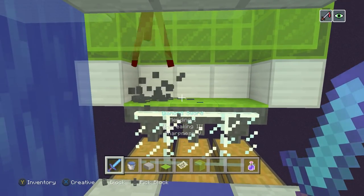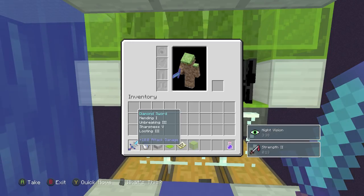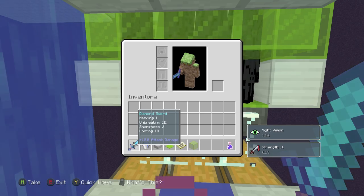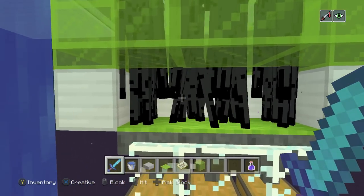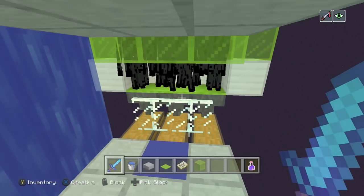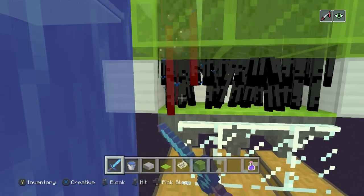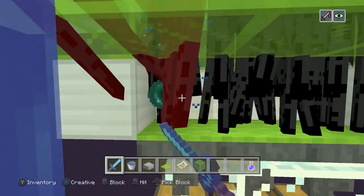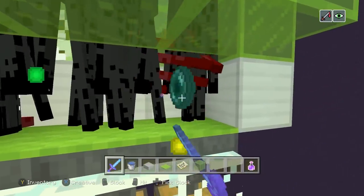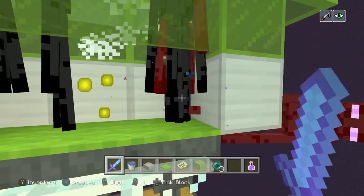As for the sword you want to use: definitely get Sharpness 5, and then Unbreaking, Mending, and Looting as accessory enchantments. Do not put Fire Aspect on your sword — if you hit Endermen with Fire Aspect they will just teleport back up to your spawn platform and die there, significantly reducing the XP you get. You also want Strength 2 to kill these guys in as few hits as possible. Without Strength 2 it will significantly slow down the rate at which you get experience.